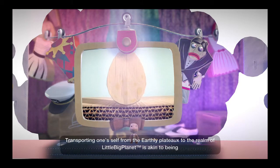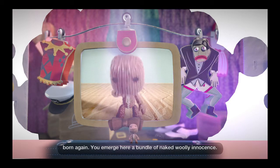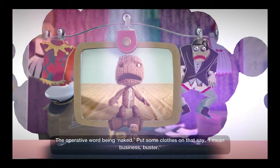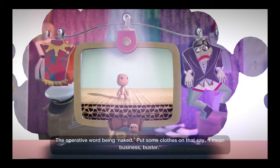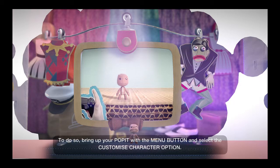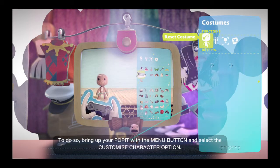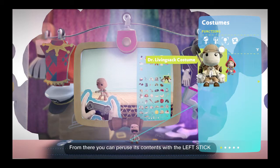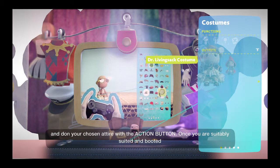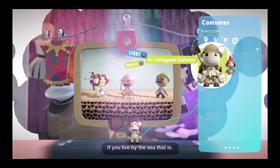I'm laggy, really laggy. You emerge here a bundle of naked woolly innocents — the operative word being naked. Put some clothes on, I mean business buster. Get some gadabout trousers or an adventurer's hat for example. To do so, bring up your poppet with the menu button and select the customize character option. From there you can peruse its contents with the left stick and don your chosen attire with the action button. Once you are suitedly suited and booted, a press of the back button shows off your new togs to your peers.